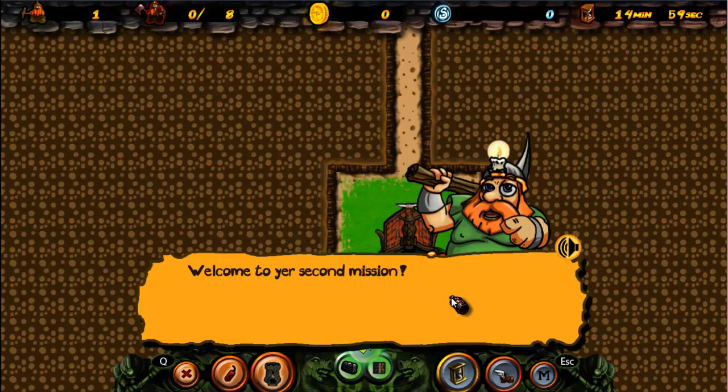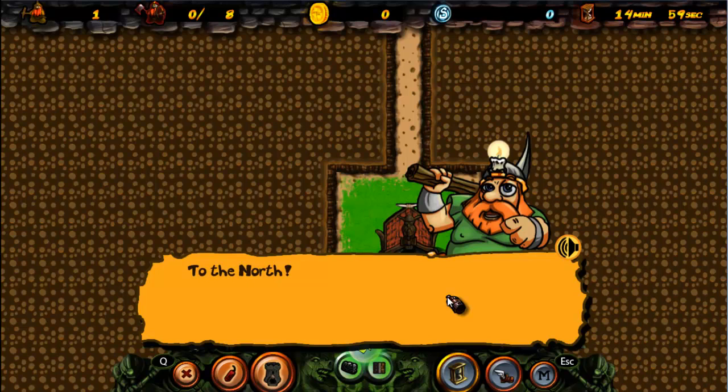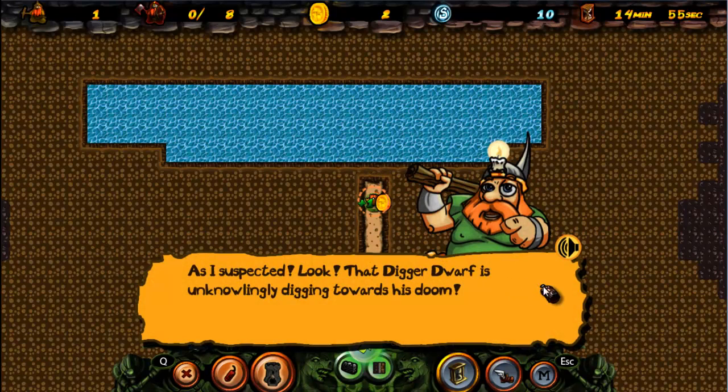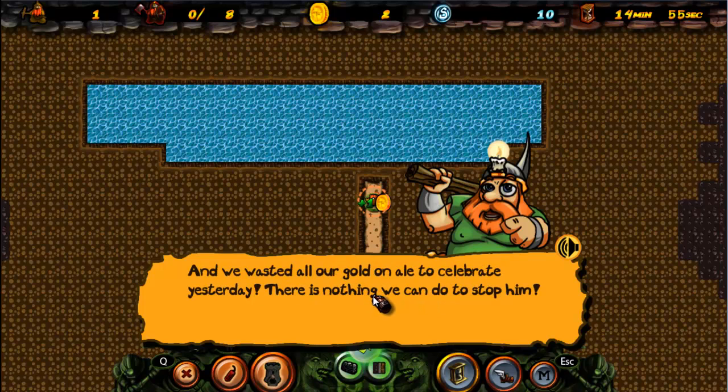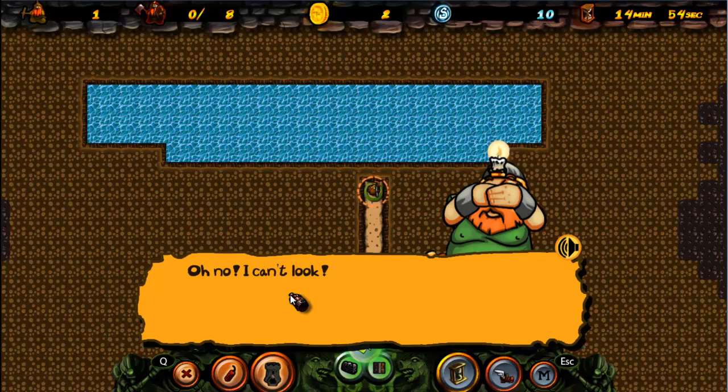Welcome to your second mission! Me beard sense is tingling, something is amiss — to the north! Water! Oh god, as I suspected — that Digger Dwarf is unknowingly digging towards his doom! And we wasted all our gold on ale to celebrate yesterday. There is nothing we can do to stop him! I can't look — I've known the lad since he was born a minute ago! Digger Dwarf! Nooooo!